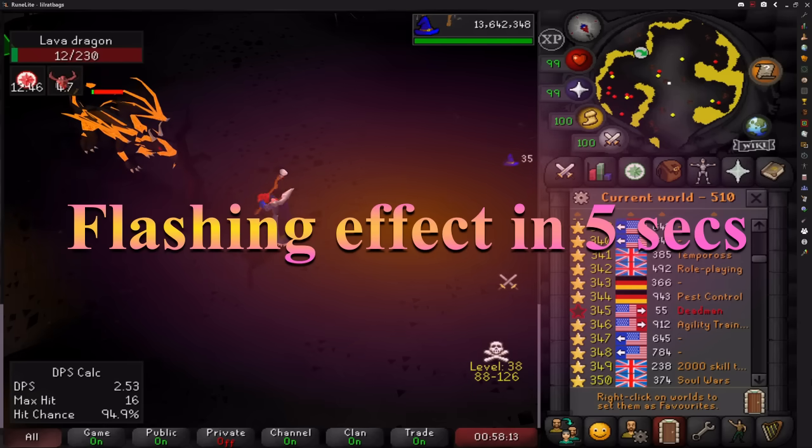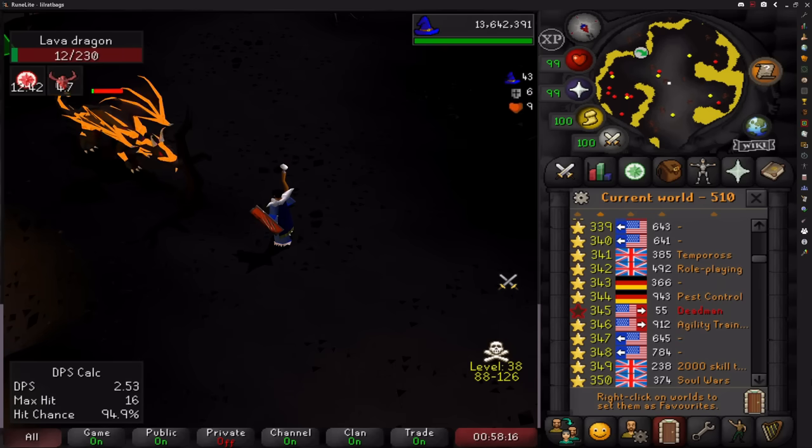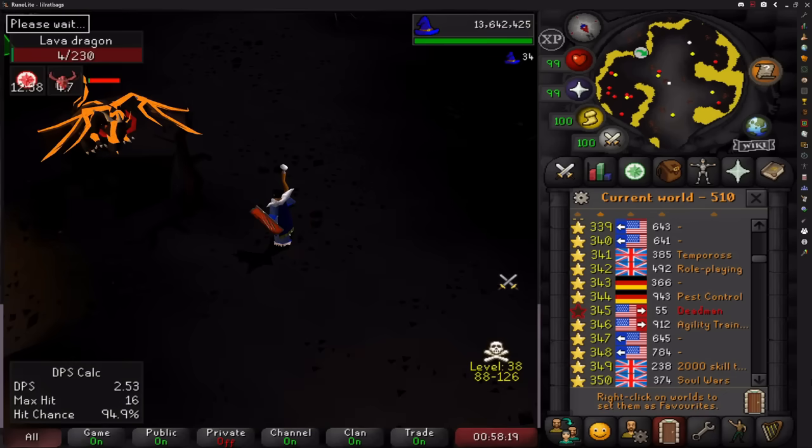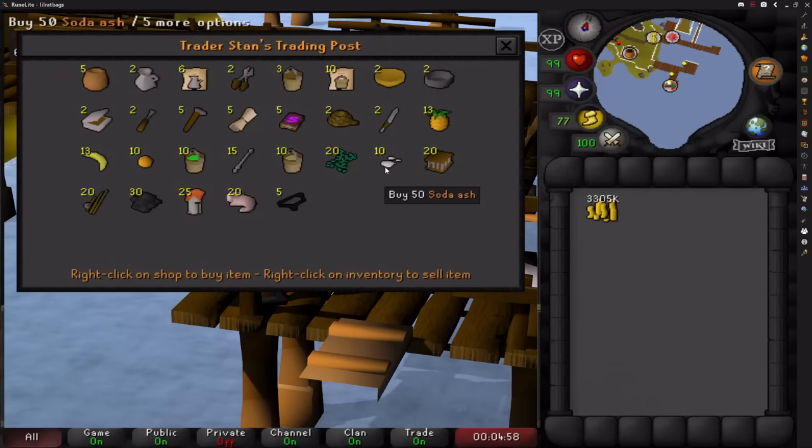You can even use it if you safe spot on things like lava dragons, as you can instantly hop worlds as long as they don't hit you. But if you do get attacked it stops you from logging out for a few seconds. This plugin is also ideal for iron men buying from shops and hopping worlds very quickly.